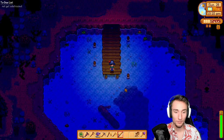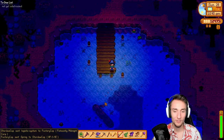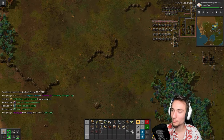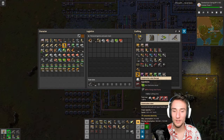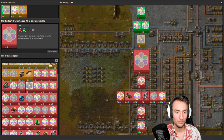10 o'clock in Stardew — perfect timing. Start catching some midnight carp. And then I finished researching spring. What is logistic system? Oh, that's logistic system — we have requester chests now. I can request items in a chest. This is completely useless until I unlock logistic robots — I only have construction robots right now. Tractor garage!